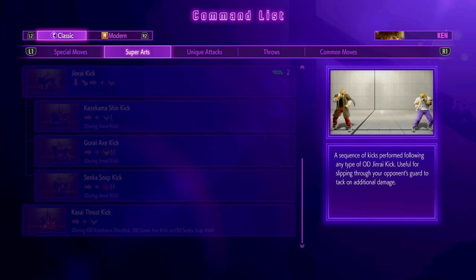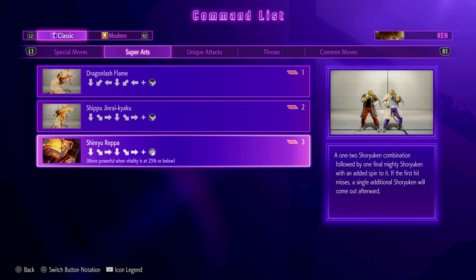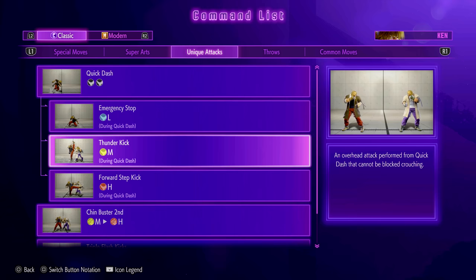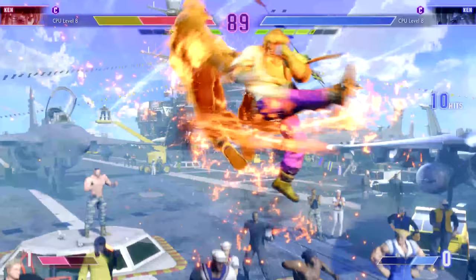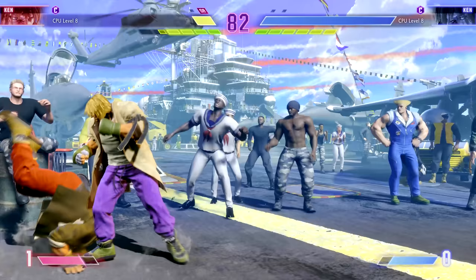What made Ken really fun in previous games was his mobility tools — he had a roll, a run in Street Fighter 5, and fun normals. I'm happy to say a lot of that is here along with new tools. Ken has a cancelable run that feels pretty similar in speed to Street Fighter 5. You activate it with two kick buttons, and there are multiple options out of it: light kick stops the run, medium kick goes into his overhead, and heavy kick goes into his classic toe tap.